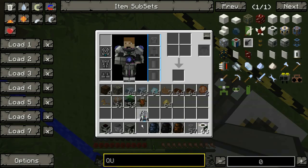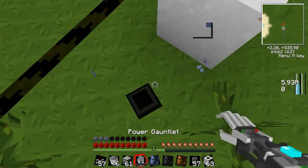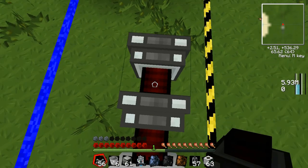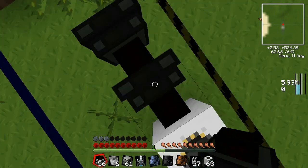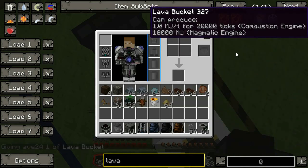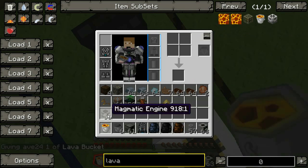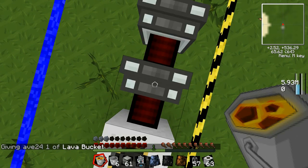Now the important part to power these engines - you have to get lava buckets. You put the lava bucket right there and fill these guys up. I'm going to go on creative mode so I don't have to keep going back.